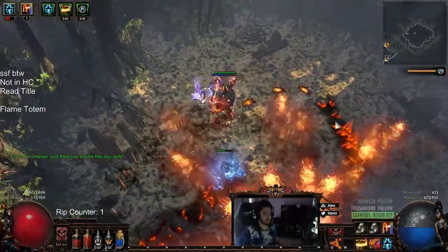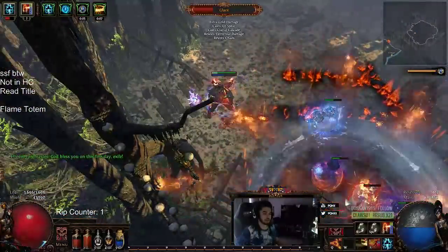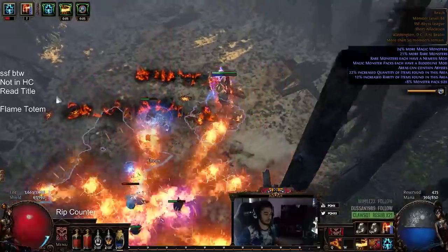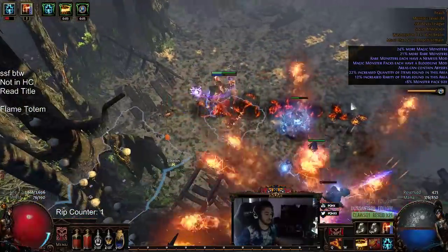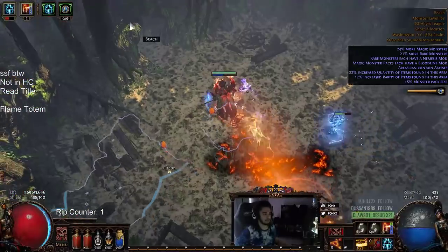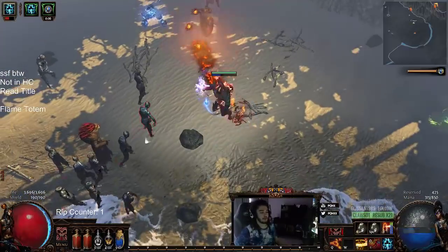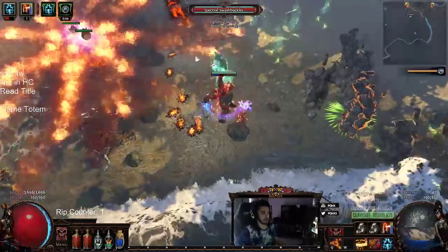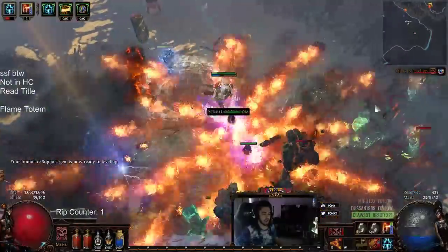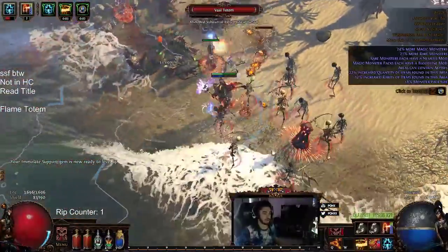To increase single target - this might seem silly - but Searing Bond would actually not be too bad. The reason is it would help us make use of the Chieftain ascendancy node we're not really using right now, the Merciless Lab one I don't even have yet. Also I have a chest piece with open links and haven't thought of anything to put in it, so I might as well put Searing Bond in there.